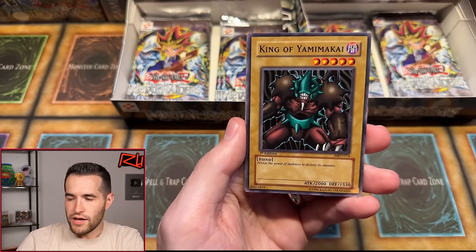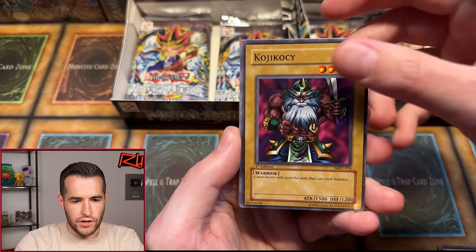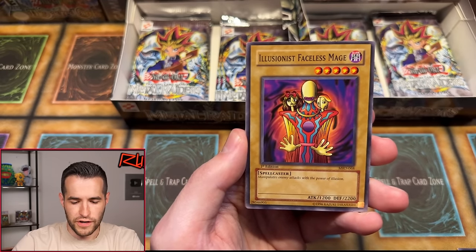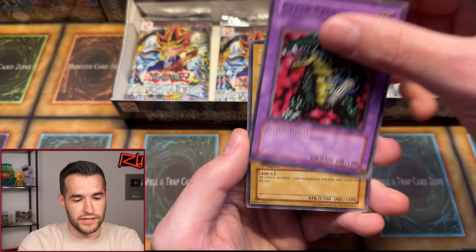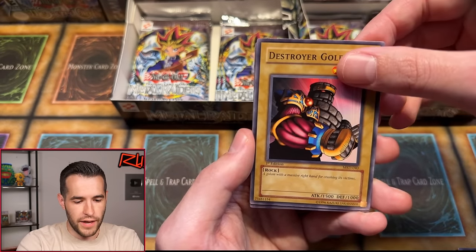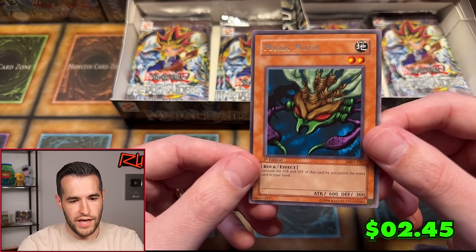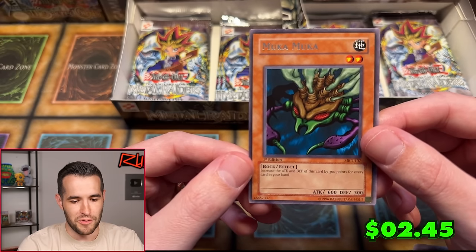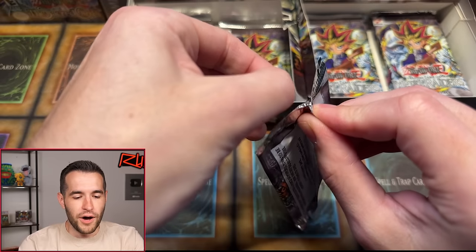King of Yami Makai, Leogun, Ancient Elf, Kojikazi, Illusionist Faceless Mage — King of Yami Makai and Illusionist Faceless Mage is a pretty good pack — Cybersaurus, Jellyfish, Destroyer Golem. And Mooka Mooka — first time seeing it. Actually a pretty interesting card to try to play with back in the day: 300 attack and defense for every card in your hand. He would go well with Slifer — he's like a baby Slifer.